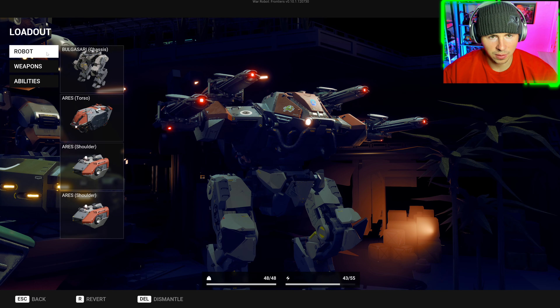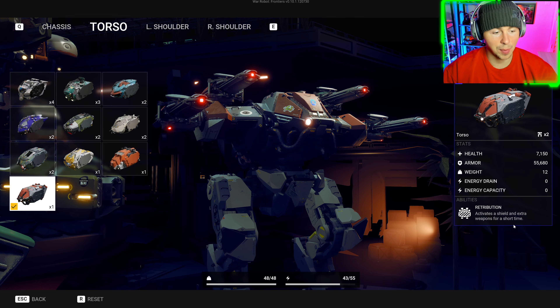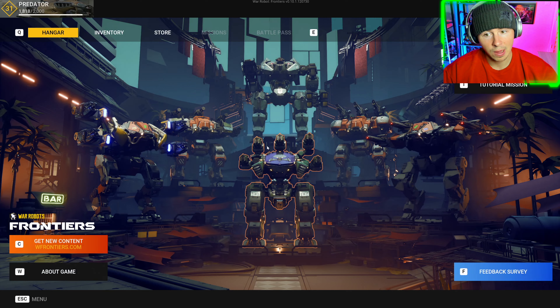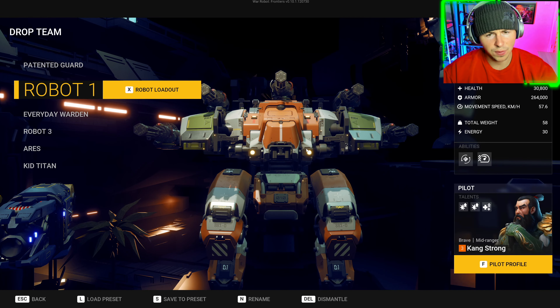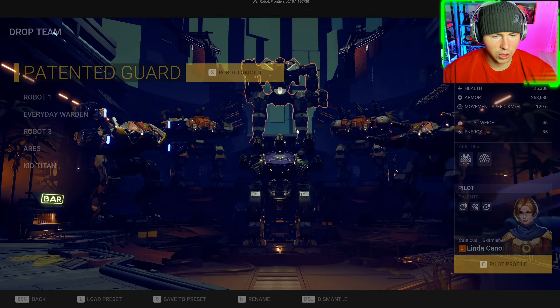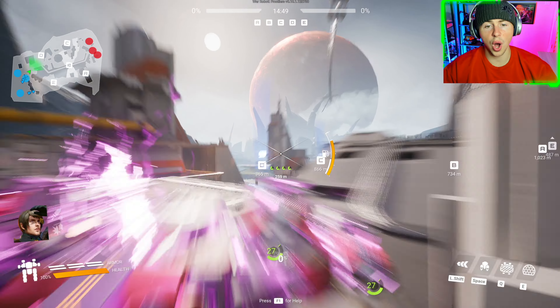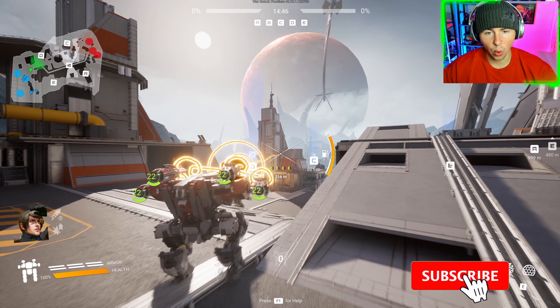We have the Ares torso as well, so we have that cool retribution shield. In terms of abilities, we're going to run the deployable shield. I can't run a second ability because we just don't have enough energy capacity. We have Ares shoulders as well. Let's go to battle — I don't know what these things are going to do, but I'm excited to try them out. We also have the five Punisher build robot, so let's go.